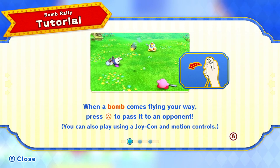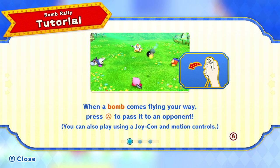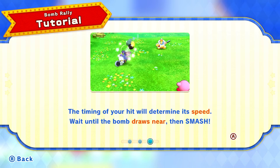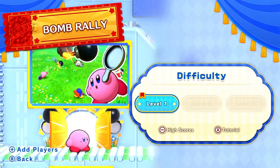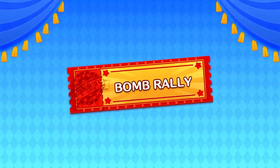When a bomb comes flying your way, press A to pass it on to an opponent. You can also play using a Joy-Con and motion controls. Press A before the bomb arrives to swap which hand holds a frying pan, then you'll send the bomb back as a reverse hit. So we can either hit it to the next player or back to the player who sent it. The timing of your hit will determine its speed — wait until the bomb draws near, then smash! Let's give it a go.